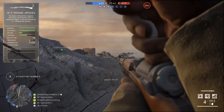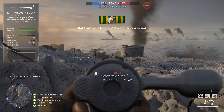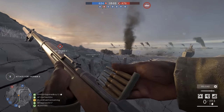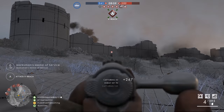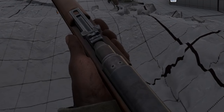The Arisaka has a fire rate of 58 rounds per minute and a capacity of five rounds. Japan fought on the side of the Entente Powers during the Great War, and the Type 38 saw service with Japan, Russia, and even the Royal Navy, which explains its presence in Turning Tides. DICE has paid keen attention to the rifle's design, including the dust cover and the Imperial Seal of Japan on the weapon's receiver.